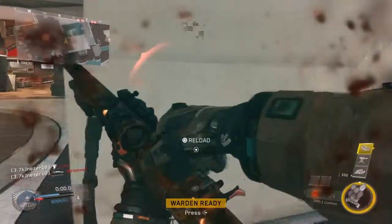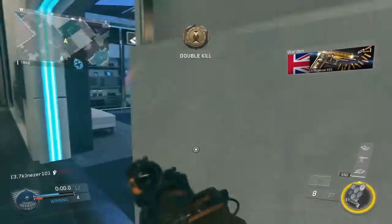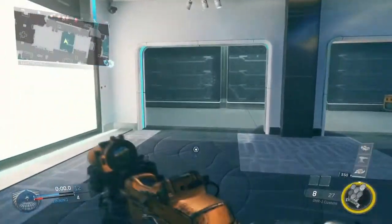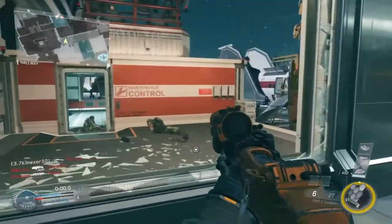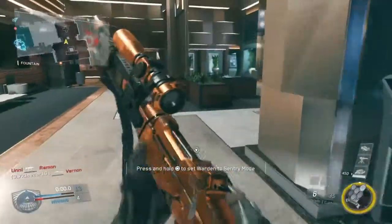Friendly Warden airstrike. Use it. Coordinates received. Five seconds to target. Shots out.